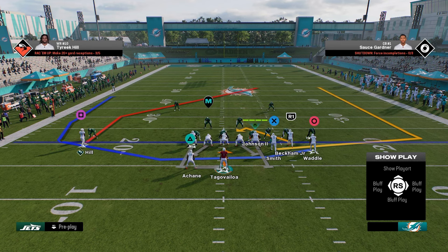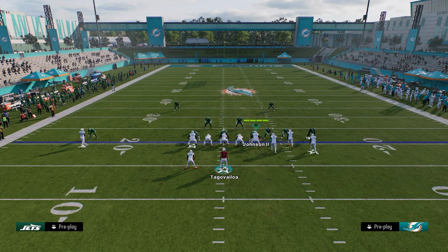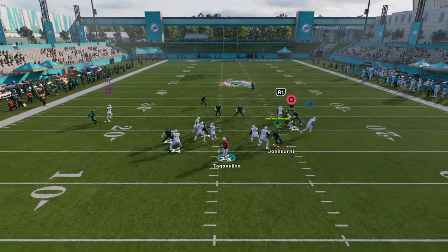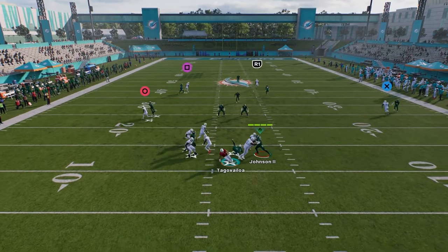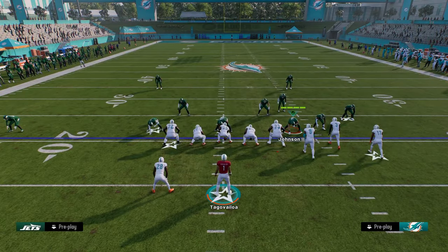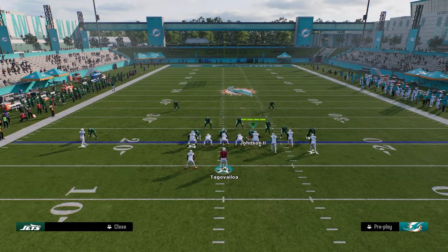This is probably a really good play. I'd probably block my running back because you also get play action blocking, which is really good this year. And look at that post route — see how it cooks man. It gets into a better spot on the field than a hot route post is going to.